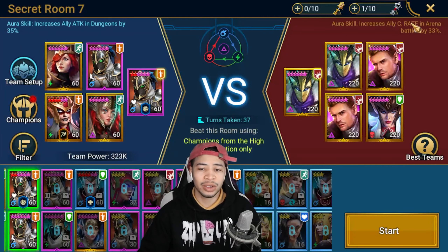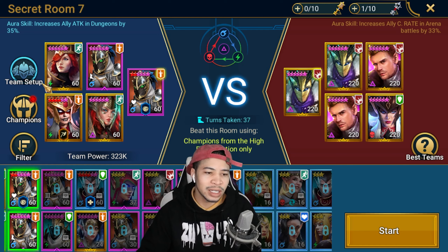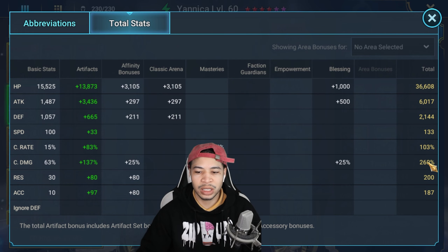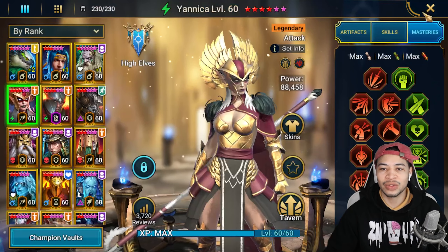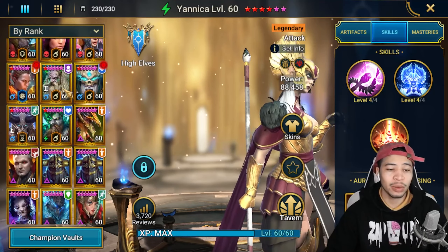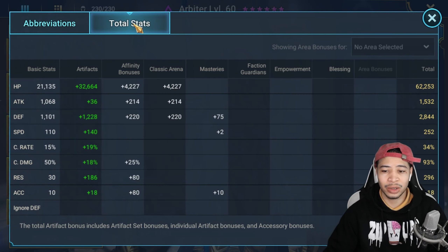Reliquary Tender is a great rare option as well. This should be pretty easy for most people if you've gotten your Arbiter already - just bring in your stage 21 team and throw it on auto. Yannicka is in a damage build: 6k attack, 260 crit damage, she's very slow. Standard nuker masteries, Soul Reap blessing. Arbiter doesn't have all her gear on right now but she's still fast enough: 62k HP, 252 speed.